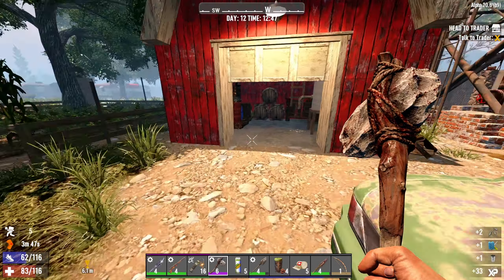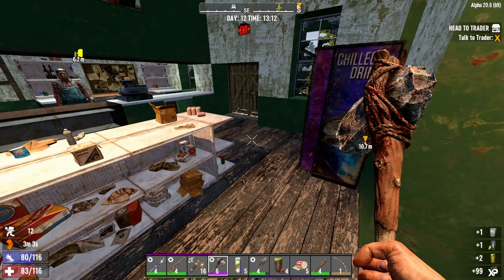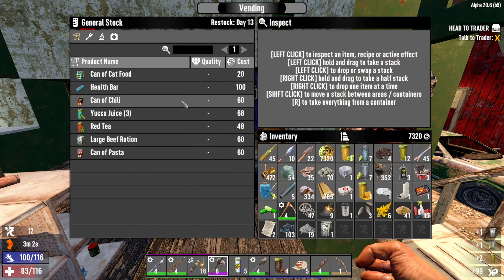Some goldenrod, some sand. Let's see up here — something good? Some paper. Better than nothing. Oh there it is — the cement mixer box, that's nice. Some cement, the forge, some lead. Let's see up here — I don't think there's anything here. No.